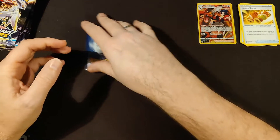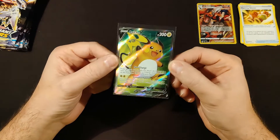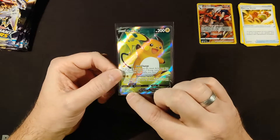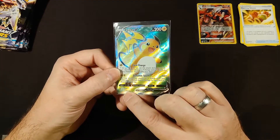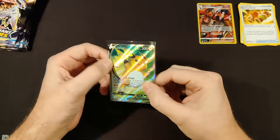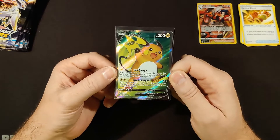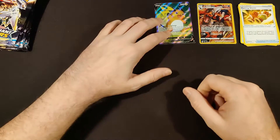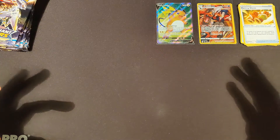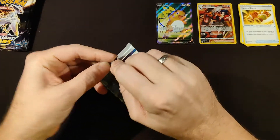Let's look at the hit in the rare slot — it's a Raichu V, a full art alternate art, number 158 out of 172, with a lot of texture. I can feel it through the sleeve. That is a cool-looking card. I love Raichu, I love all the Pikachu line. So one pack in, two hits — that is amazing!